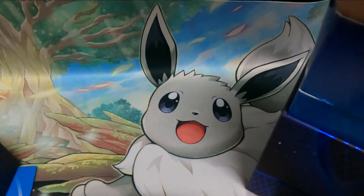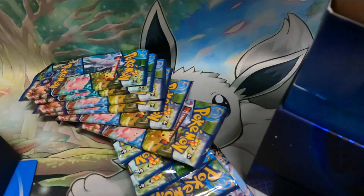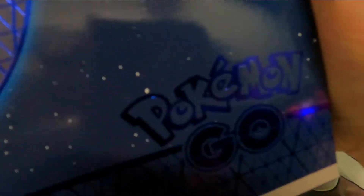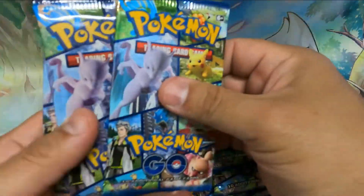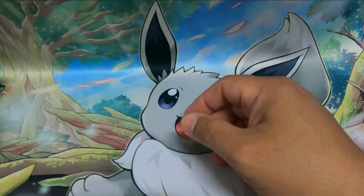I'm gonna put everything back just to get it out of the way. Let's get these booster packs out. Okay, so that looks like that's everything. Just trying to reassemble everything — there we go, off to the side. So this comes with, I believe — 2, 4, 6, 8, 10, 12. Wow, okay, so it's two more than the regular ETB.